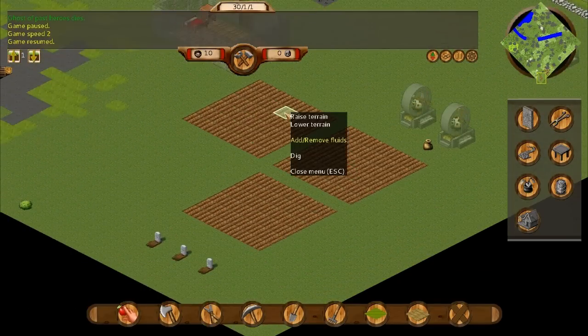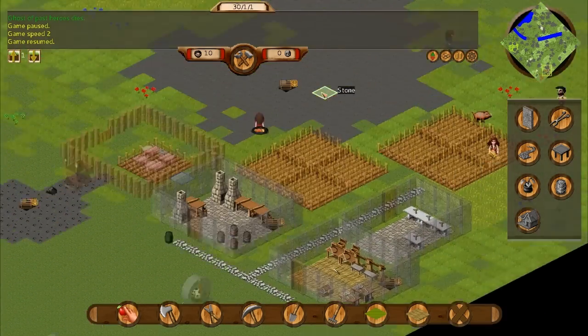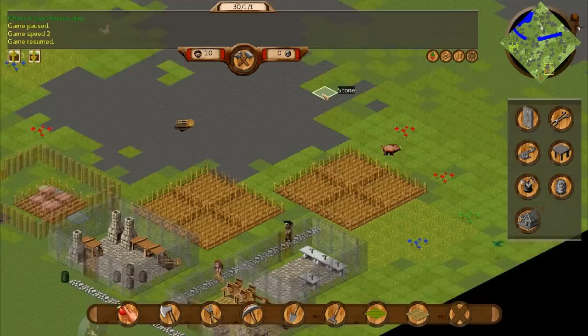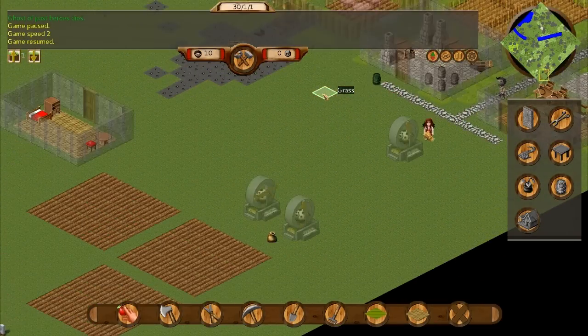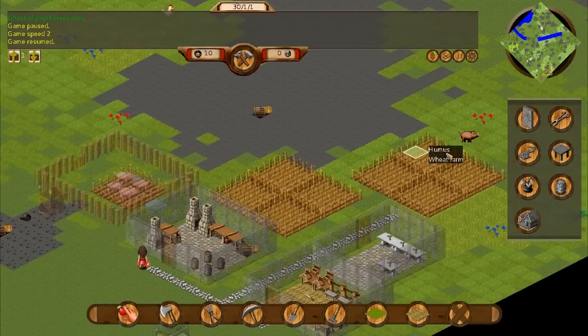I wonder if I could just... I can raise or lower the terrain or add fluids, but I'm too scared. I don't want to do that. I think if you add fluids you can like flood the whole map. Can you imagine? I don't want to flood all of Sipsville — not at this crucial point. I mean, we're just getting things built up and ready, and God, that'd be awful.